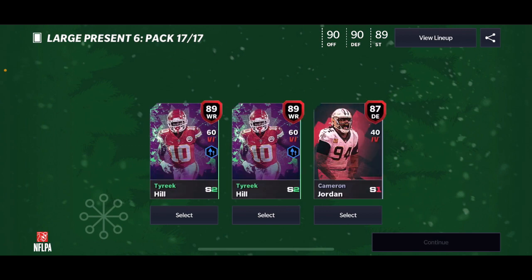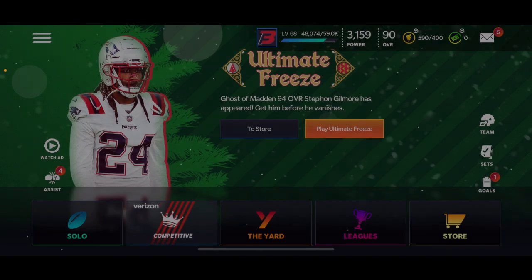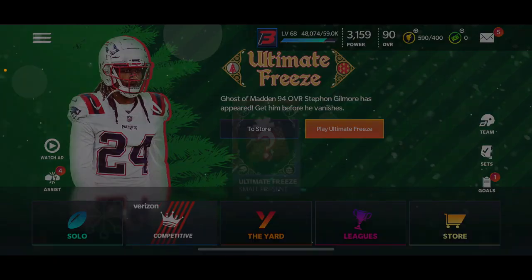We get two Tyree Kills and Cam Jordan, so I'm gonna get Tyree Kill. Here come all the other small presents and stuff — we're gonna open all of these.